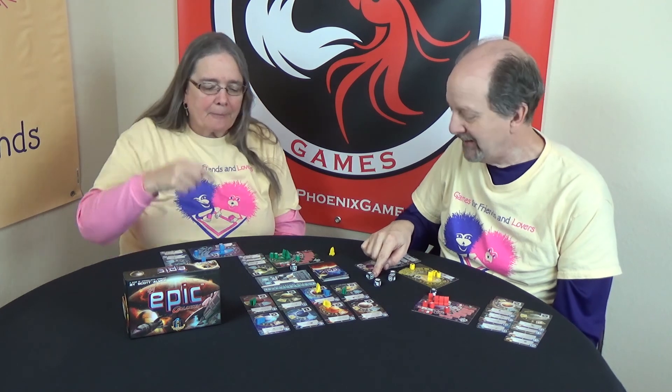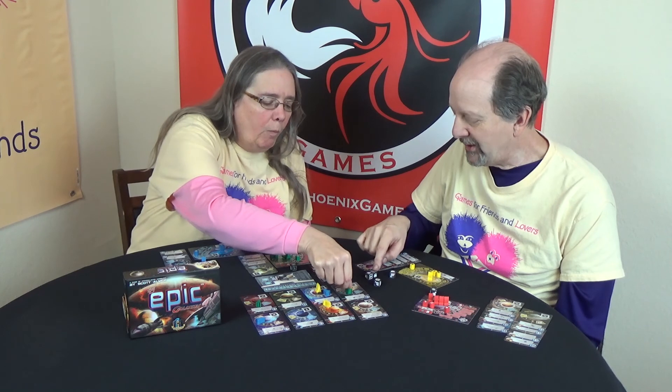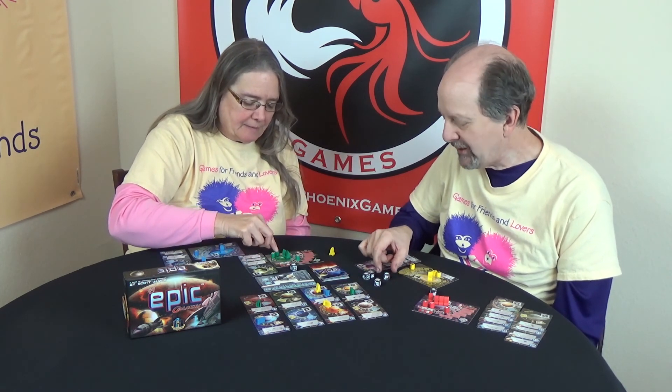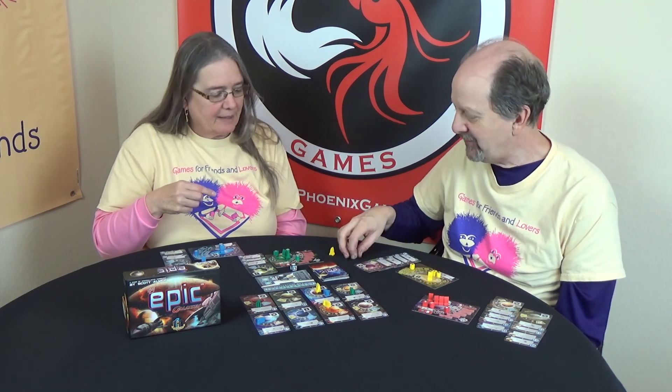Let's just roll for green for fun to see. He was going to get an advancement off of that and would have gotten one energy — the energy wouldn't have been enough. But he would have acquired... Rogue acquires two culture on his attack, so he would have gotten three more dice. Let's see what he got on those three. Advance again — they were going to win. We just barely did it, but we got it!